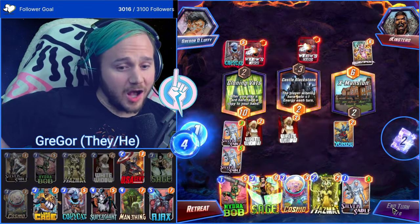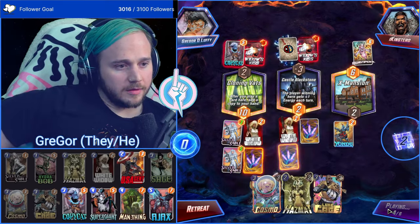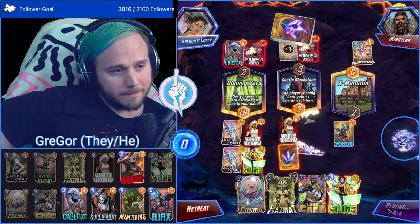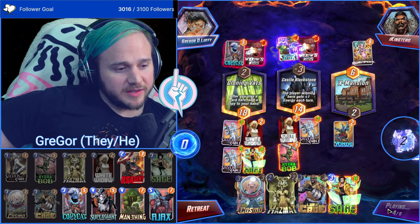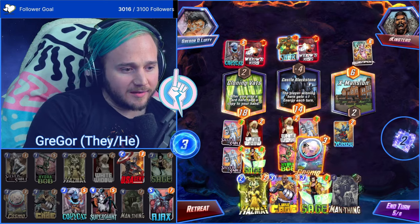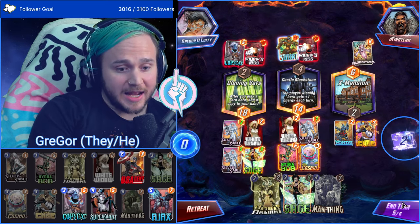Farm Sage and Vats — a hundred percent, we're on the same page. The Sage value is insane here. It's over — Cosmo here, Luke Cage here, and then we can do the Hazmat into Sage combo. I've already snapped so I can't snap anymore.